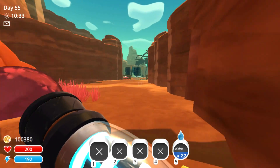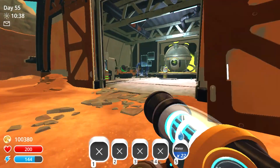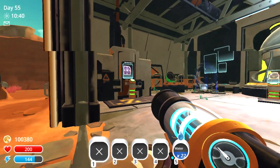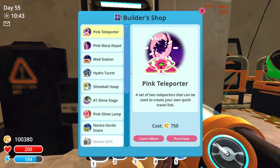After you've purchased the lab, we'll head over to the warehouse next. Now that we're inside the warehouse, we'll head over to the left and access the builder shop first.